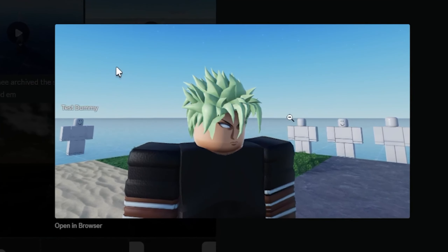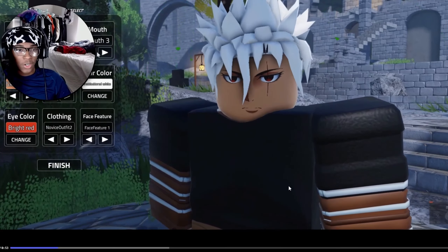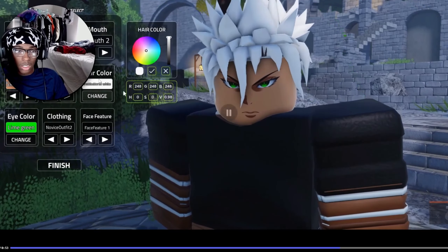Nice hair — I'm probably gonna use this hair, not gonna lie. Now we get to see a close-up of the game for real. The character looks clean — the hair, the skin color, everything looks smooth. Character customization looks simple, and right here it looks like you could choose your race. I like this, it's simple.